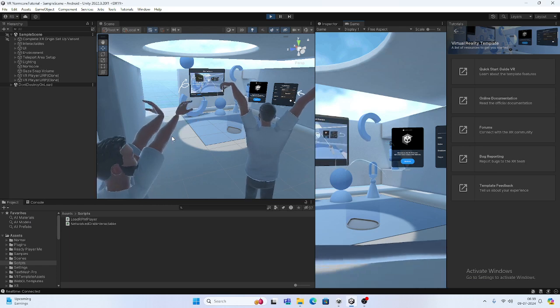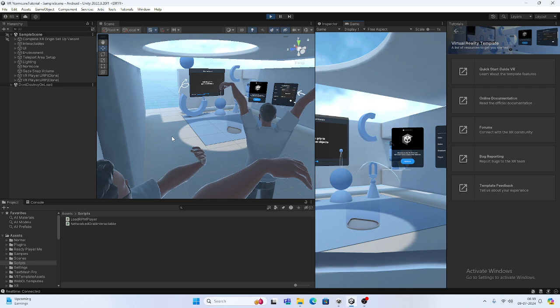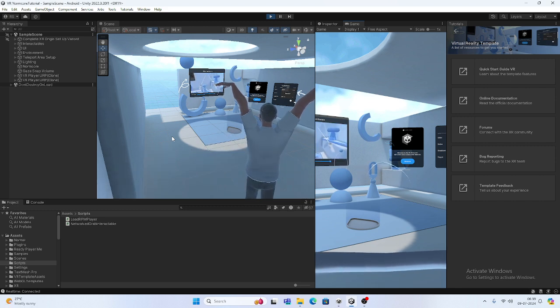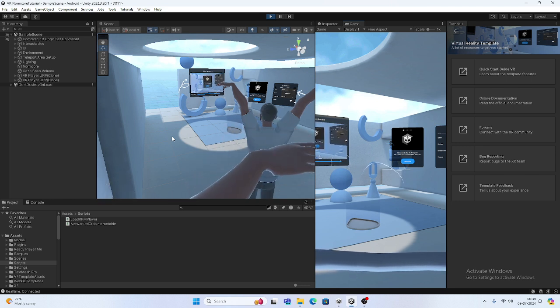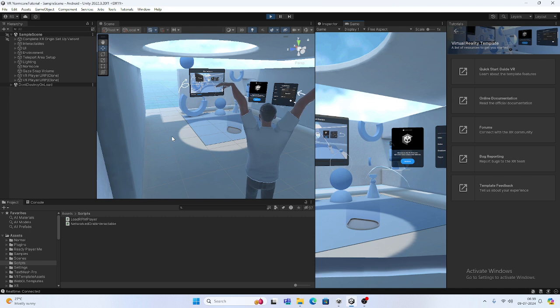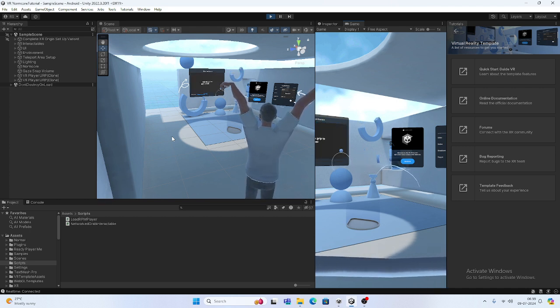Hello everyone, welcome back to the channel! Today is the third part of Ready Player Me with NormCore. In this video I'm going to share with you how multiplayer is working. Here you can see two players have joined, and I'm also going to show you how you can grab objects on the network — here I am able to move this object and see it sync on the device.